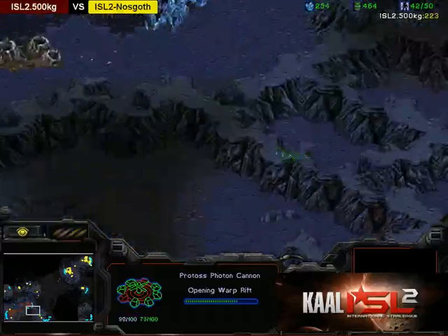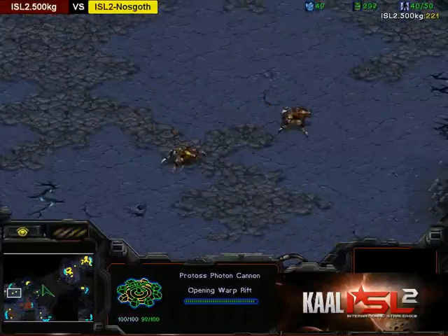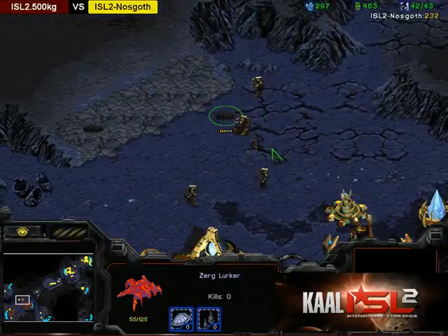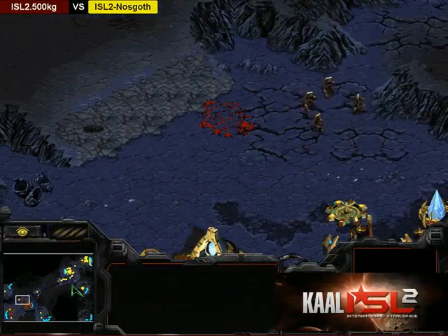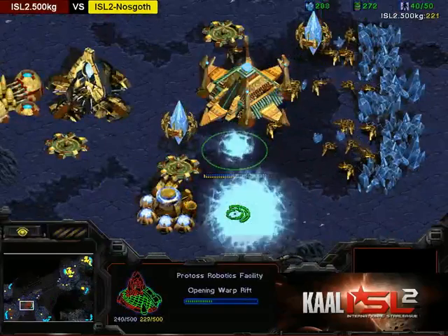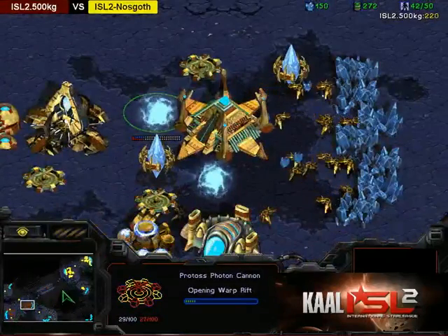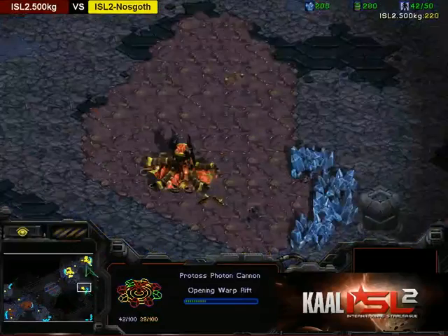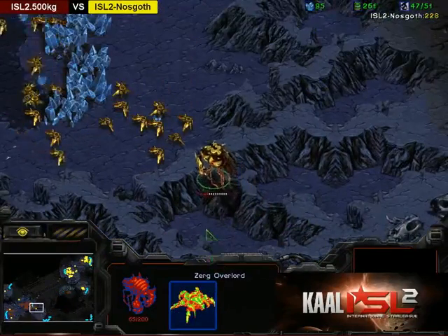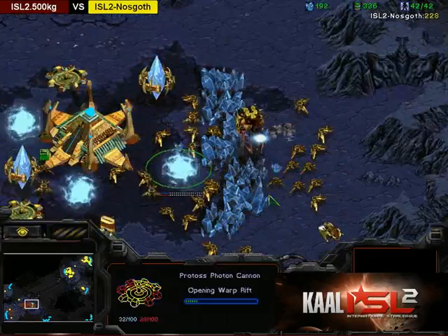He's getting a cannon at the front, but Zerg will be able to drop in the back. Lurkers are coming down at the front and will be able to take this down. Looks like that cannon will finish just in time — he'll at least get the forge. But the lurker gets out! Protoss has been denied his main base. He is getting a robo now — I don't think that's going to drain his gas. He can mine on the right side, but just throwing down more cannons — he is in a terrible position.